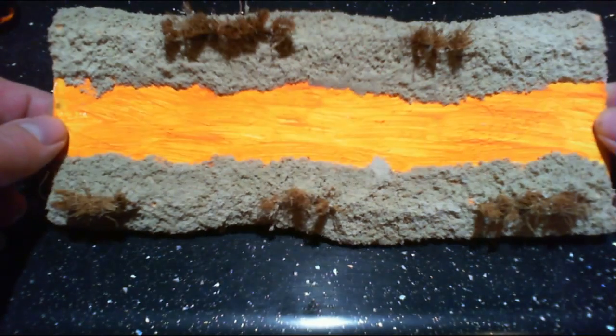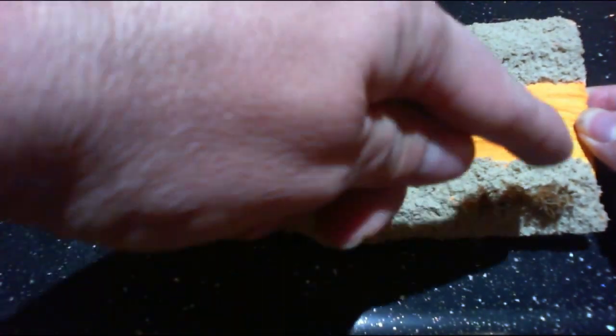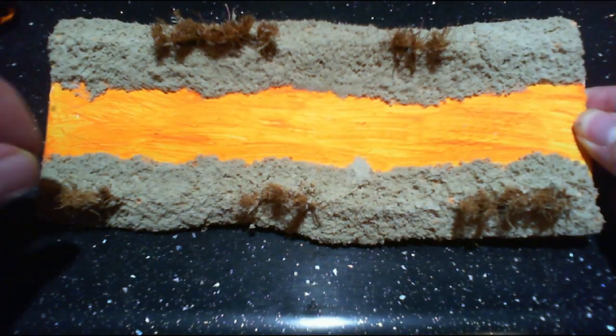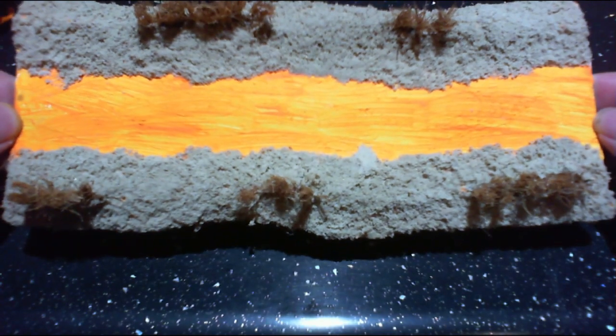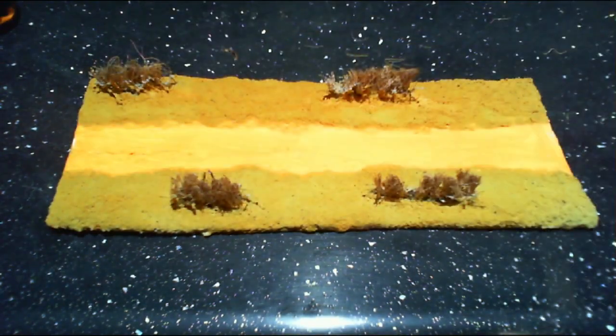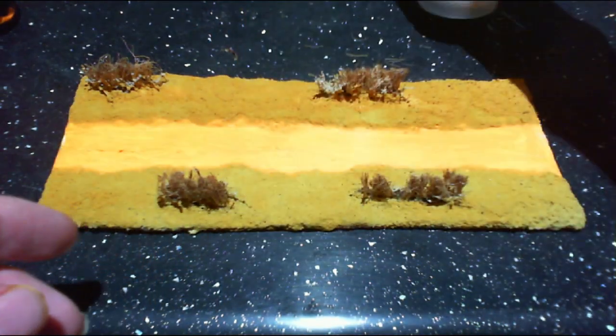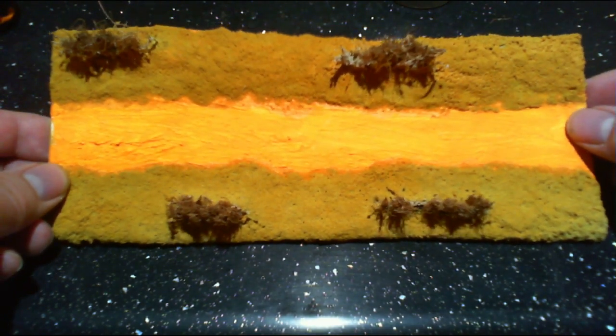The next thing I did was the old favourite — PVA and sand. I put PVA mixed with a bit of water down the sides, then sprinkled sand over it and left it to dry. When that was dry, I painted all the sides with yellow ochre — you can see it's quite a dark colour.